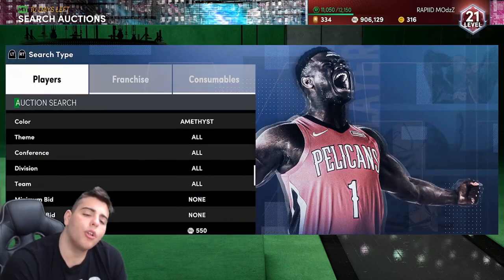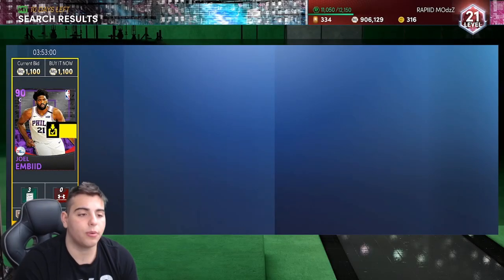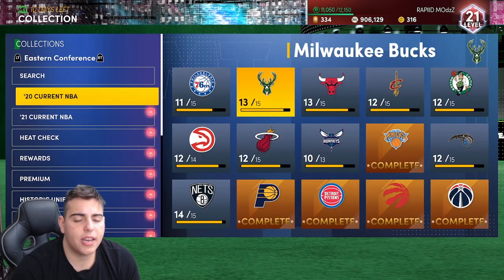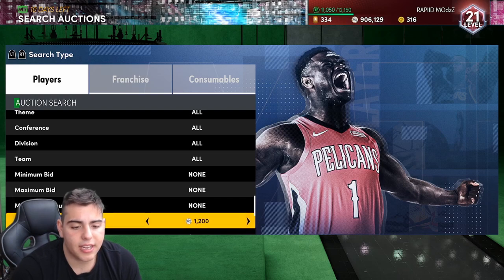You just want to stay away from all the current players on the Amethyst. Tyler Harrell is a current player, but he's not in the NBA 2021 set. If you guys don't know what that means, it's these sets right here — you don't want any of these players from these sets on the Amethyst Filter, unless it's like Giannis or LeBron, then you can probably flip it. I'd say 1,100 to 1,200 is pretty interesting.